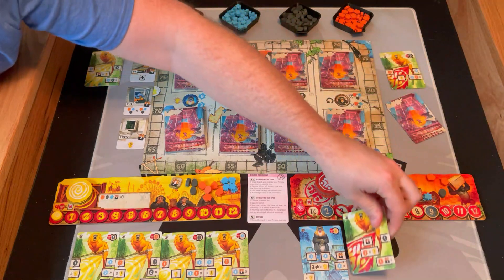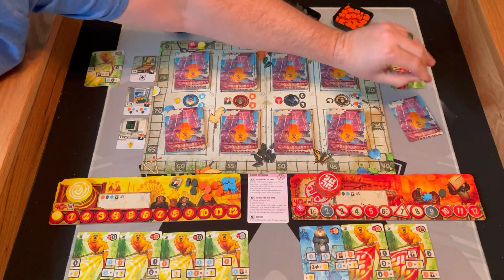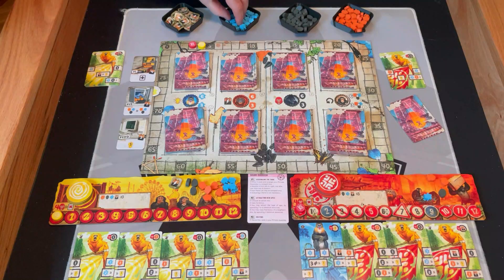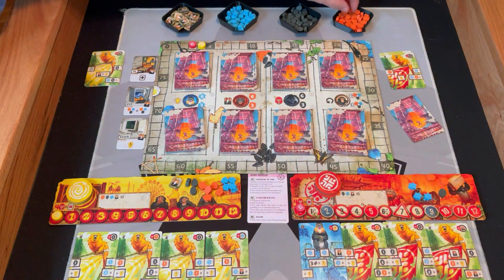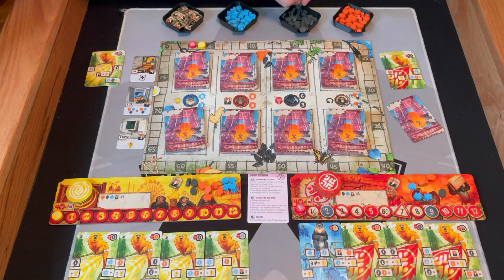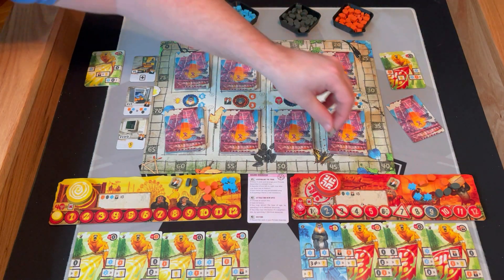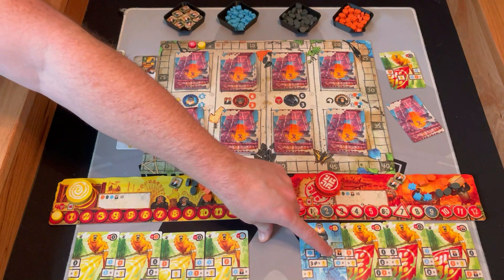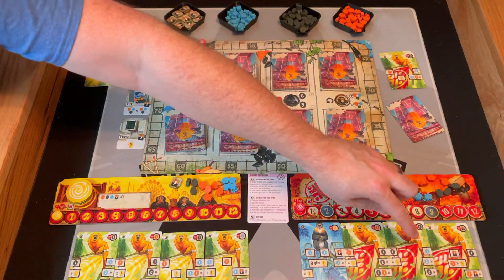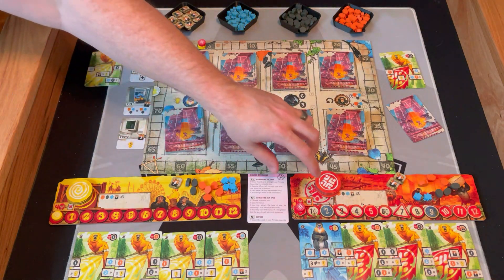New cards you buy always come out immediately the next turn, which is pretty nice. The other player does their turn — they get two blues, a battery and an orange, two blacks, a battery. On the second row they can spend three different resources for a point but they don't want to; they'll spend a blue for a point though. Two black for a point — no. One orange for a point — no. Nothing in the bottom row, so that's their turn.